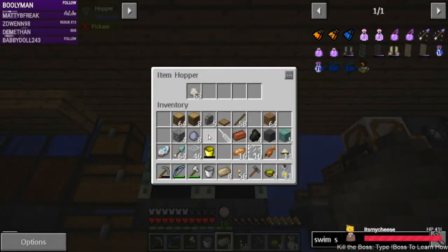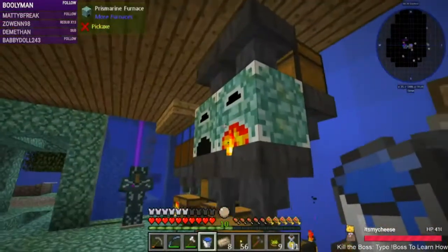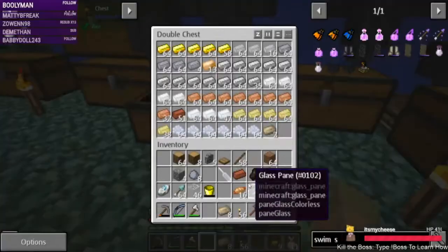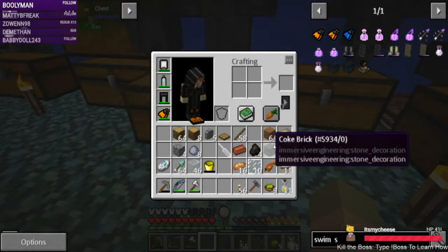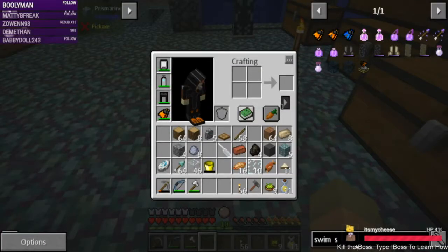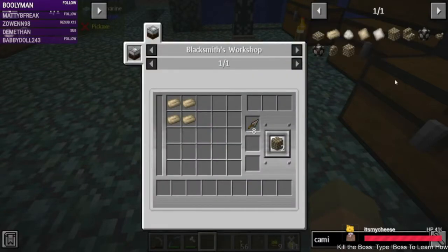Let's get you in there, and we need more water. That was just my charcoal furnace — what are you doing? You're doing what I just put in there. How many bricks does this make — does this make four? Oh of course, it has to be done in something else. It's done in here and it makes two.